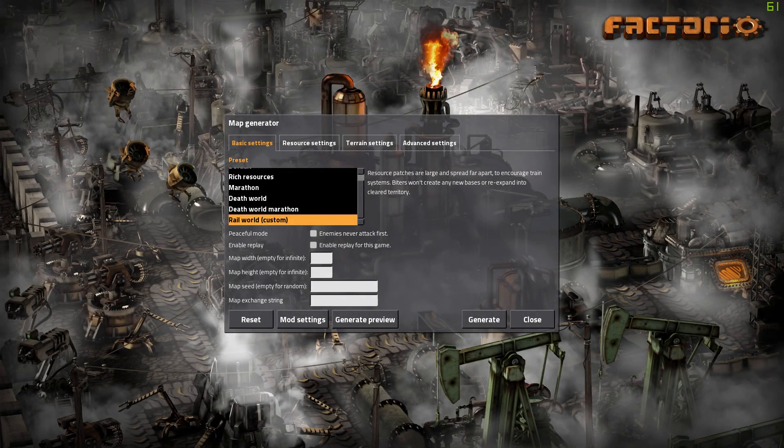Hello and welcome back, ladies and gentlemen, to another episode of Factorio. This time around we are going to be playing in 0.16, just released this week. It's going to be a major change to how the game looks and feels. I had a live stream on this earlier this week on the day of the release, and I really enjoyed it.